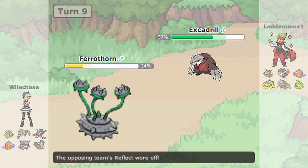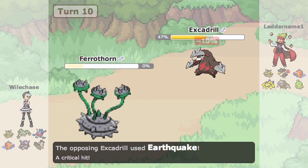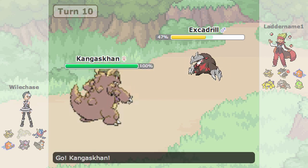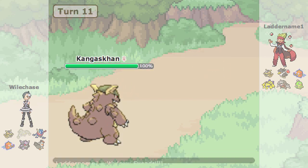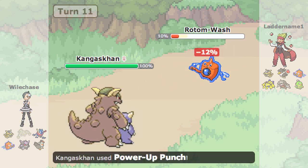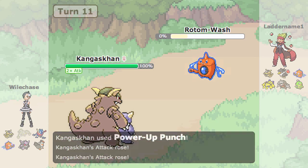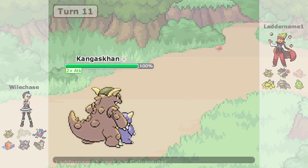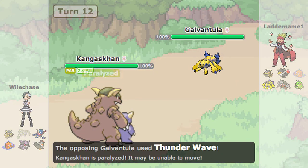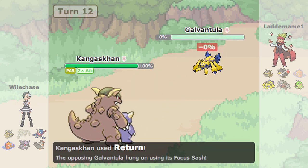I guess I'm just stupid or whatever, but I go back into Ferrothorn and just let it die — with Mold Breaker there's nothing you want to switch in. I go into Kangaskhan and click power-up punch. He goes into Rotom hoping I'd die to one punch so I wouldn't get to +2, but luckily I do get to +2. Then he goes into Galvantula and uses thunder wave instead of sticky web, which immediately cripples my Kangaskhan.